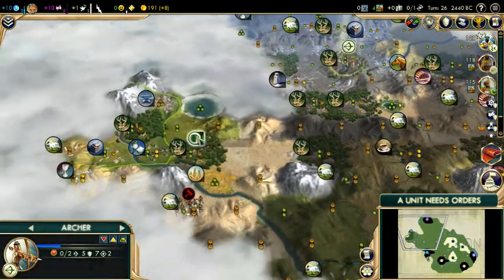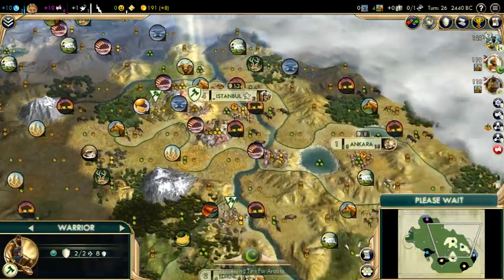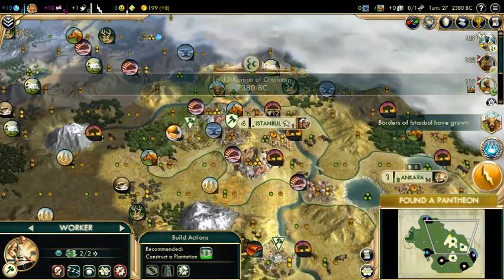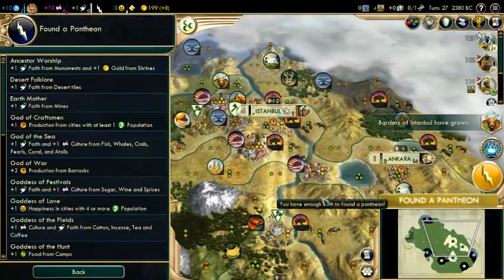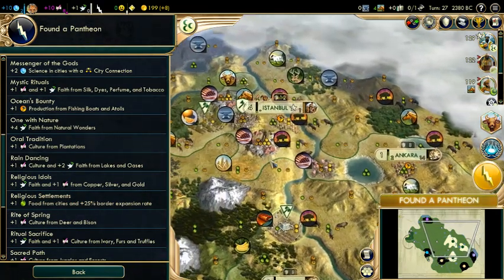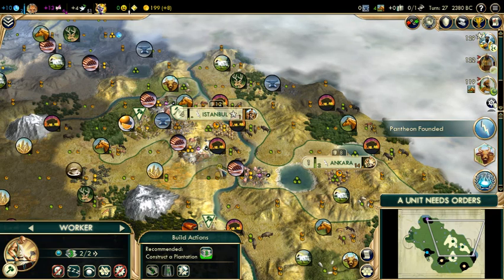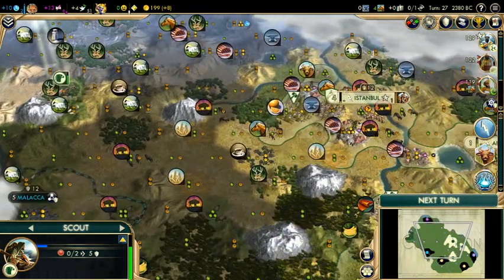I want to snag the next worker that comes out of Monaco. Religious Idols looks good — that's faith and culture off copper and gold. I've got a bunch of copper and a gold, so that looks good. Generally, if you're not sure what Pantheon to pick, the one that suits your luxes is usually a good idea. It's a mix of faith and gold, usually works pretty well.